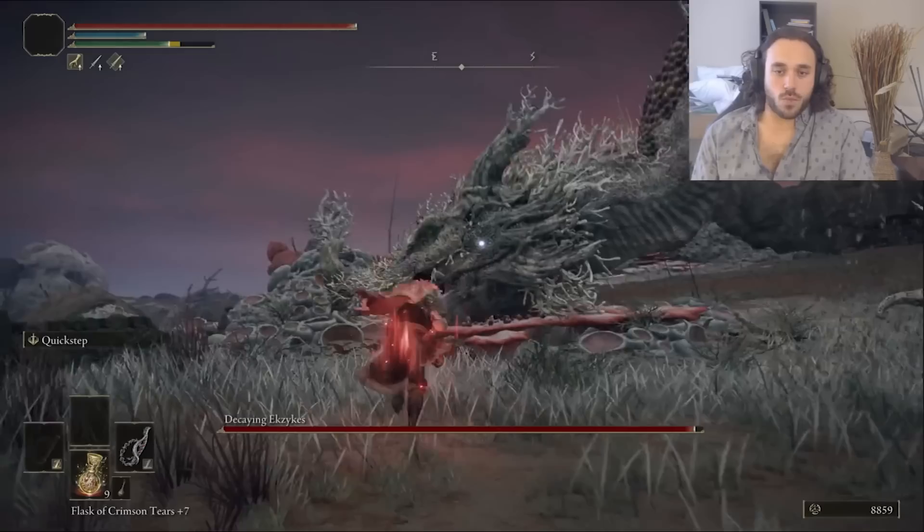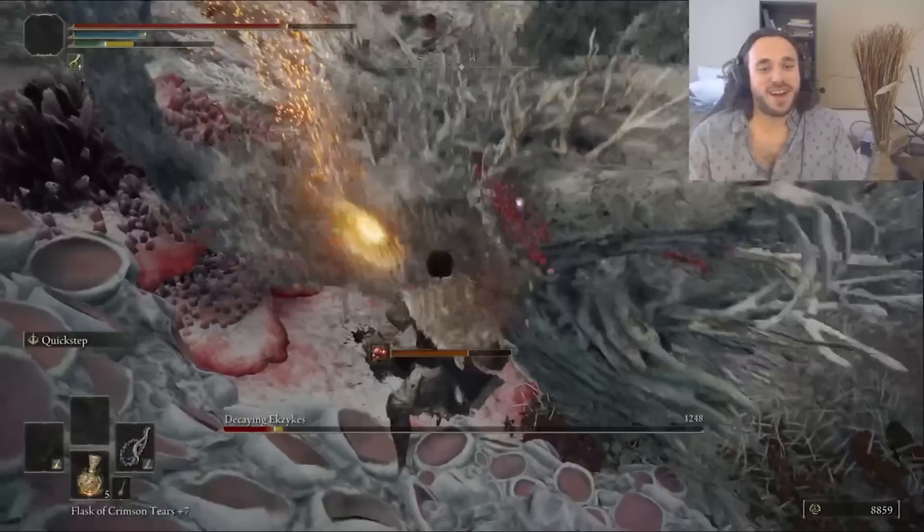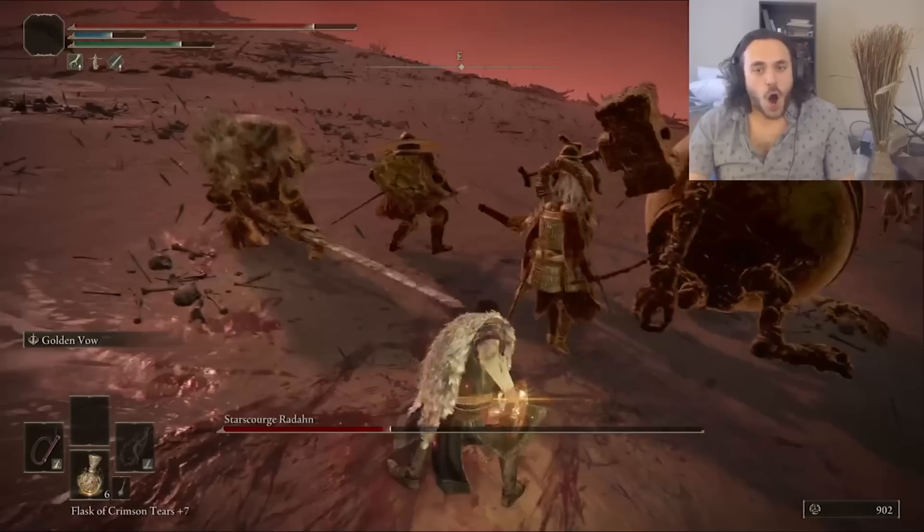I do my best to avoid the rot, but end up getting rotted anyway — it's probably going to happen while you fight Ekzykes. While the stance break technically doesn't do anything, we can hit the head a lot easier and get the bleed. Those extra runes — definitely not bad. Time to take on Starscourge Radahn with the boys and Torrent. With the crew together, I golden bow and they golden plow. We get a stance break and roll over this dude.